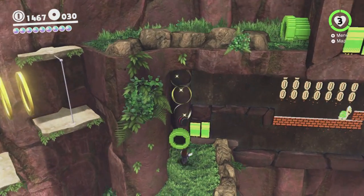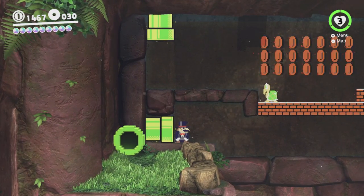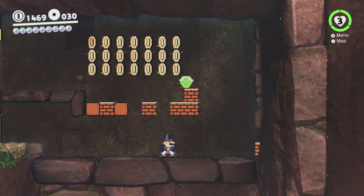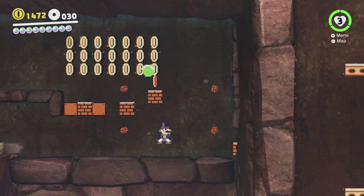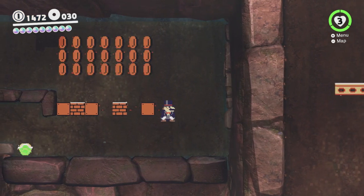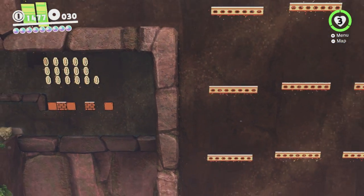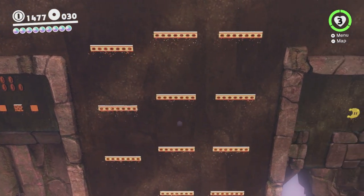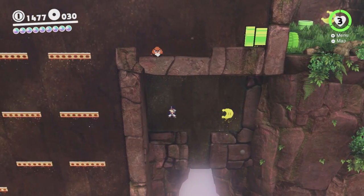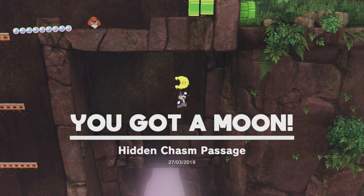We can't even do that sub-area. This area's being really nice to us - all of the pipes we have to go in are sideways. Here you're basically supposed to knock this Koopa down - basically the opposite of that - and then the Koopa will break these blocks for you. Also, yeah, you can't turn around while crouching, which is kind of hilarious. Normally Mario would be turning around as we moved along, but he's not doing it here. That's actually our first flat moon in the game.